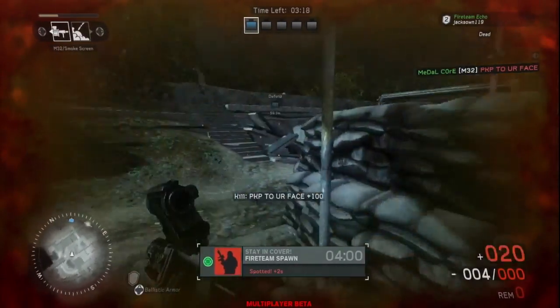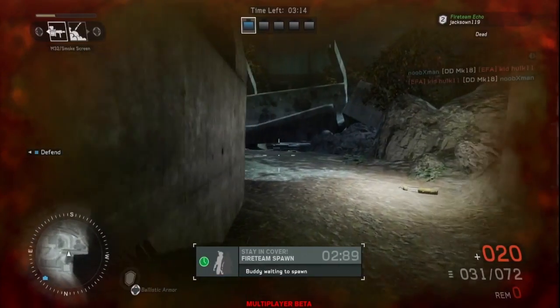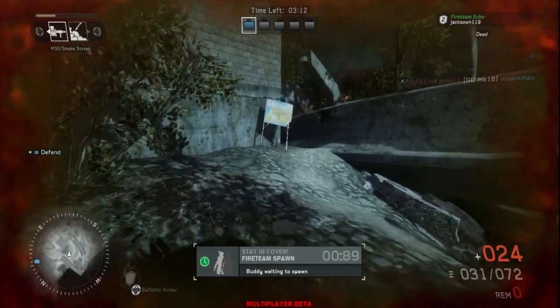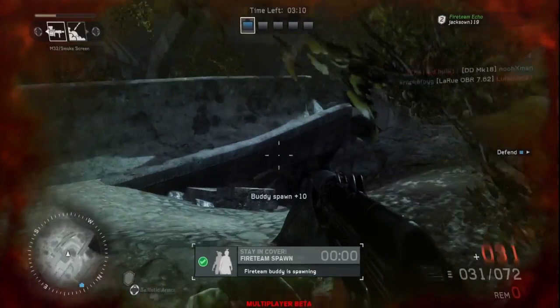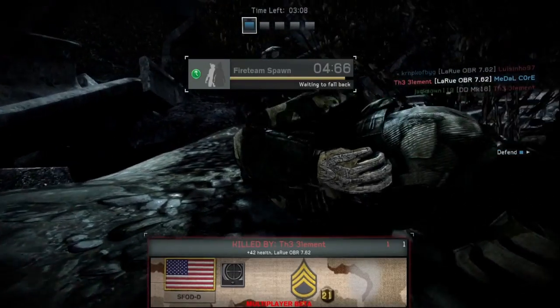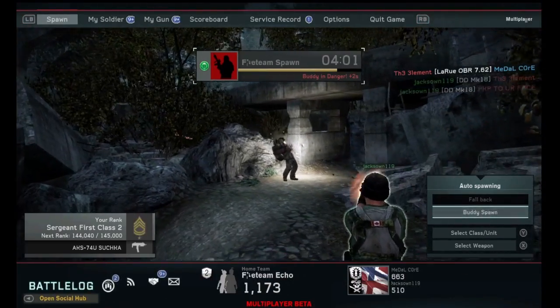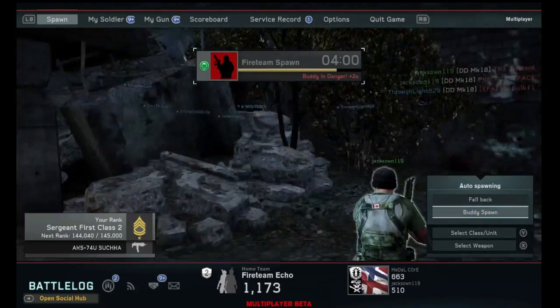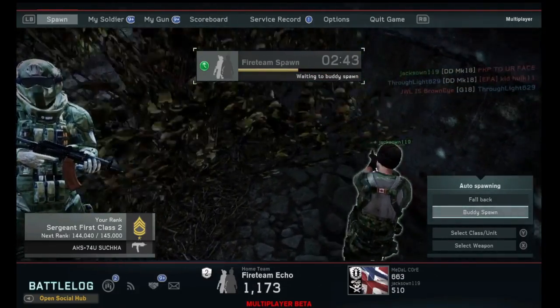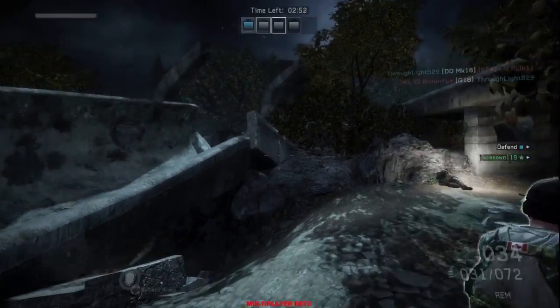I also like the killstreaks in this class. You get grenade launchers, you get an RPG, and you also get a little robot that you can use. These are all things that help you out. You can also have support killstreaks that help out your team. And then you also get the Apache helicopter as your last killstreak. So I love all the killstreaks for this kind of setup.